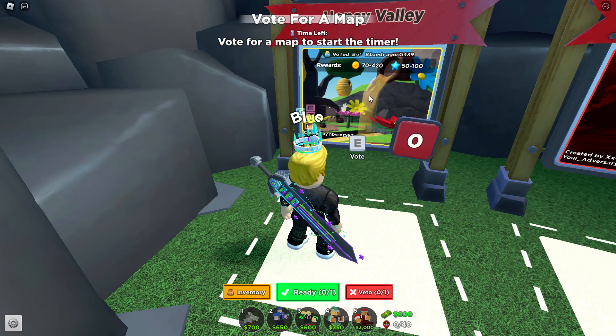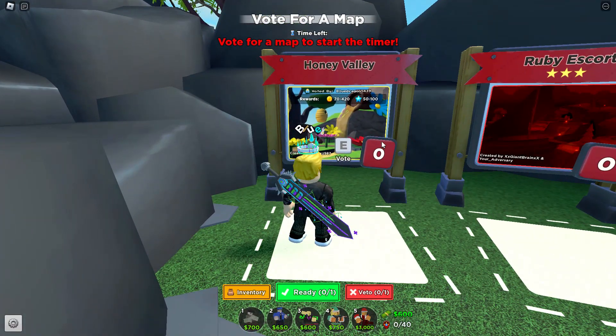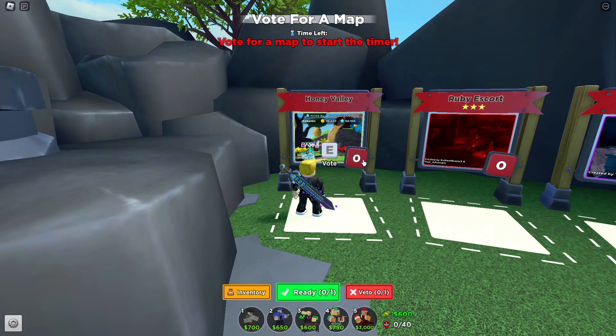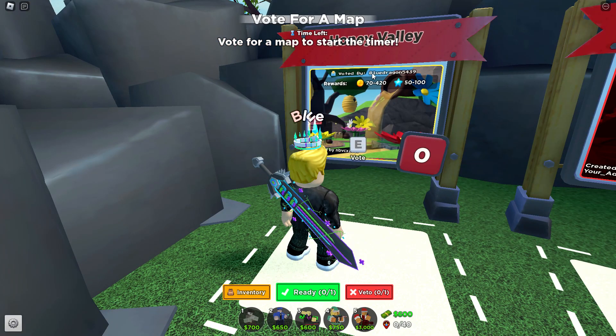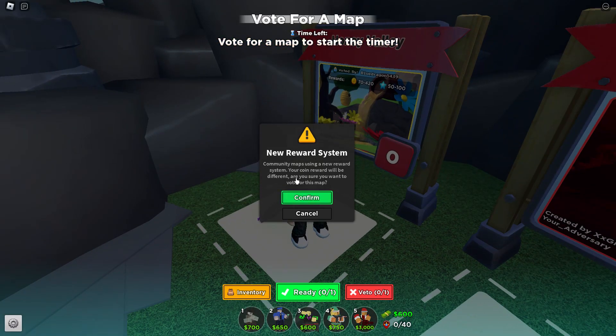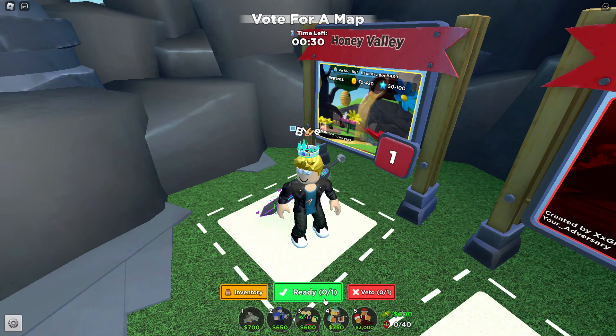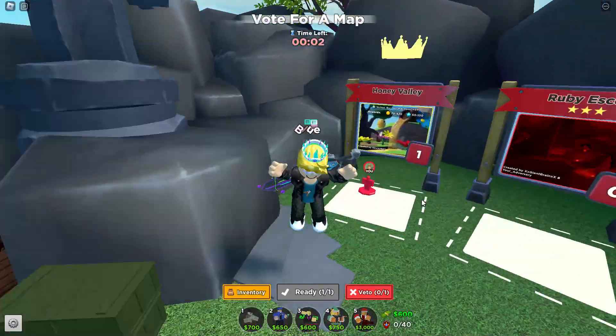It's actually really cool that they now show the rewards depending on which game mode you choose. Yellow is the new very easy border and it's zero stars. The rewards are 70 to 420 coins and 50 to 100 experience — that's pretty cool. The community maps use a new reward system where your coin reward will differ. Are you sure you want to vote for this map? Yes, because we need to check it out.